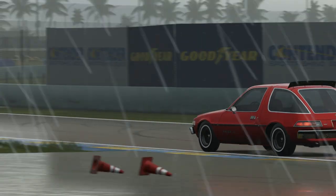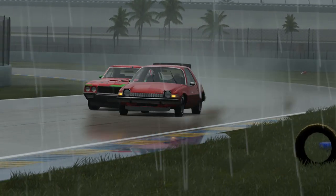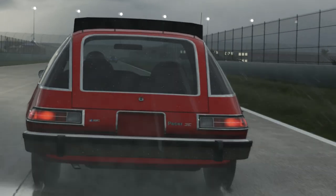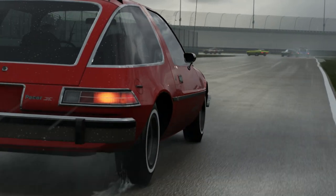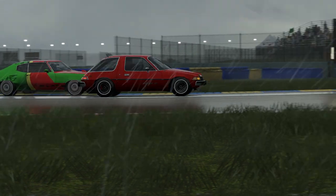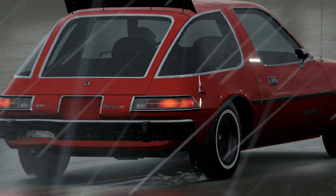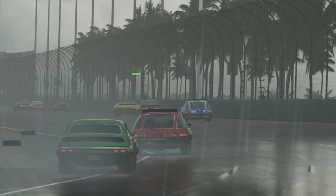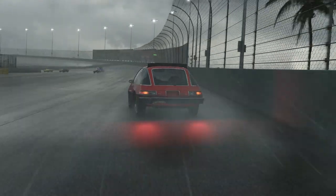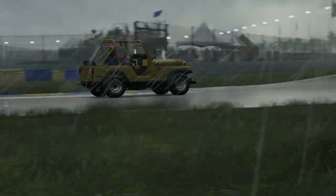Johnson's Pacer, as you can perhaps imagine, was not so happy now the rain was falling - it was very, very sideways. Once it got some traction it was still very fast down the straight, which meant the Chevelle was having real difficulties finding a way past. Remember, that Chevelle absolutely monstered its way past my Corvette at Road America - a pretty damn fast car in a straight line - and yet it's made to look very ordinary by the Pacer. However, the Pacer was such a horrendous handful through the corners that all of the progress it had made early on started going backwards.